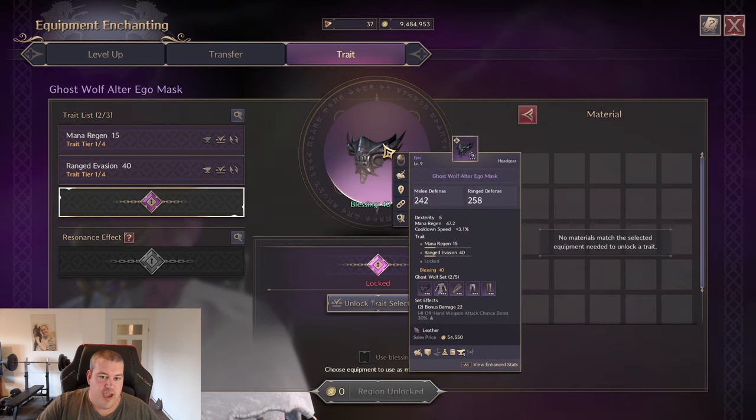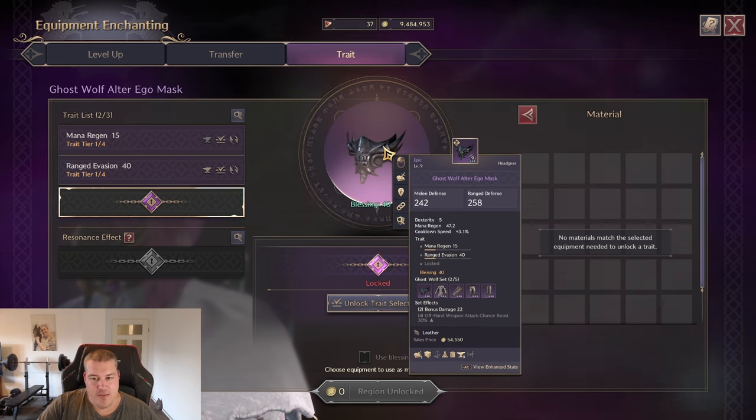To unlock a locked trait slot, you actually need the same gear piece with the specific stat you want. For example, I would need another Ghost Wolf Alter Ego Mask with magic evasion for my build, and I need to drop that.